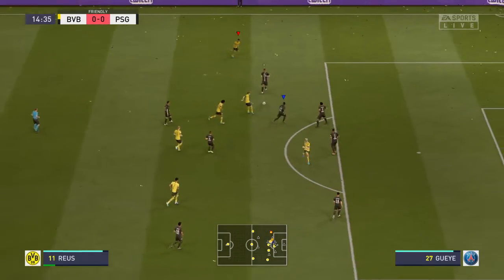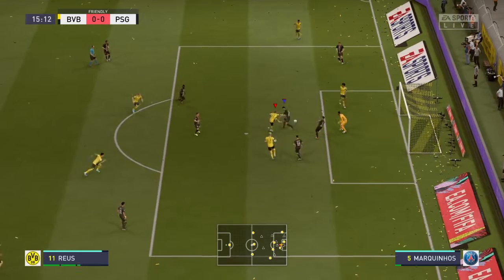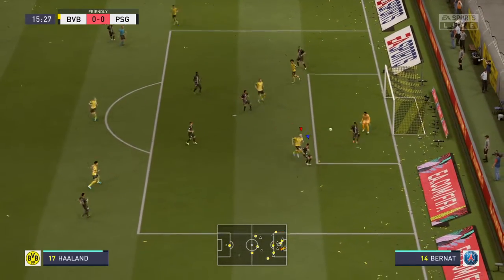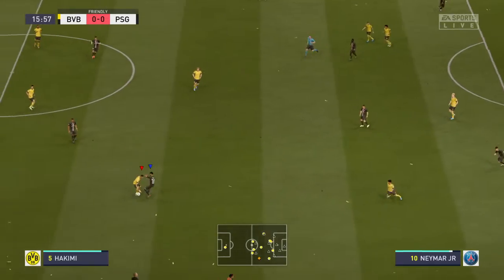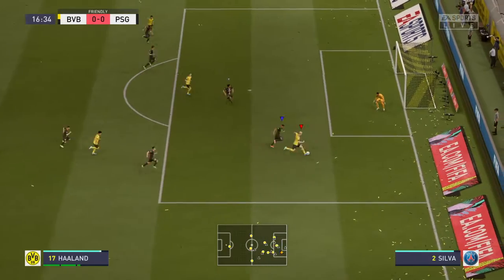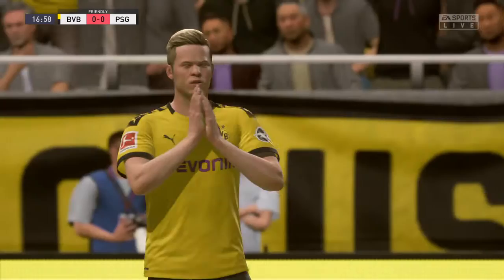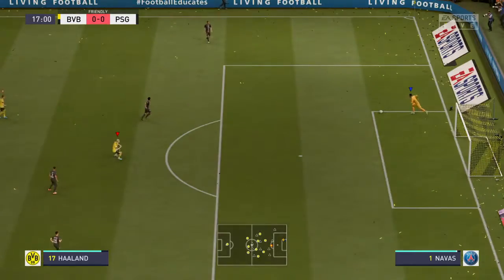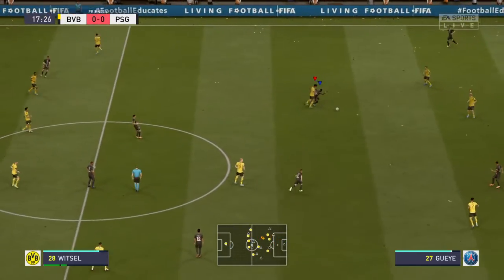Brandt. Witzel. Thorgan Hazard. Brandt coming in by the front post — really good defending. If he hadn't touched it, it was a goal. One of the keepers thanking him for that, but closing down by his defender. Brandt — that could open them up. Well, that needed a more subtle touch. He's gone for power and he's nowhere near. I don't think he kept his head down, actually — probably thought he'd scored before he'd even hit it.